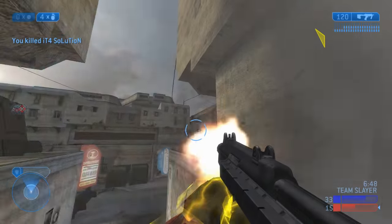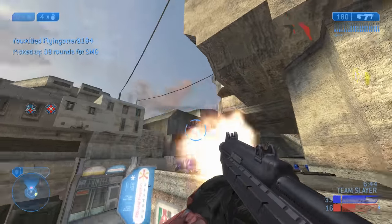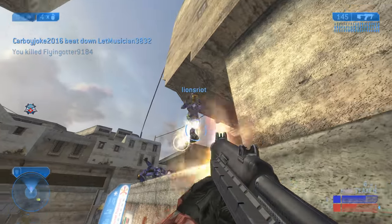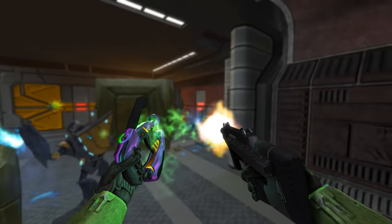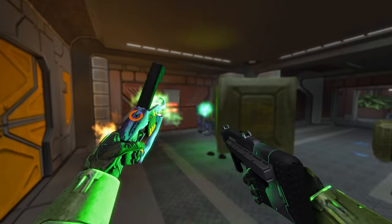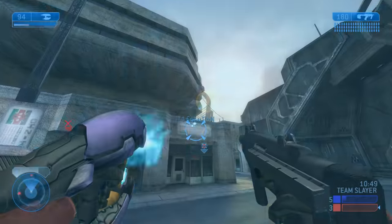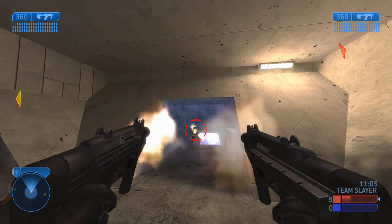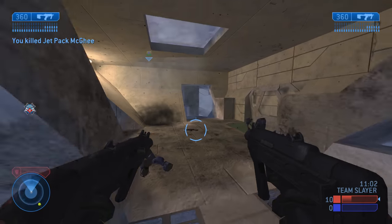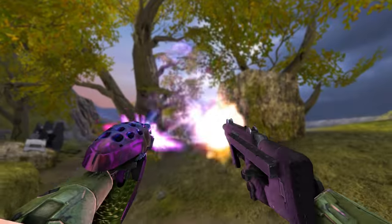Mechanically, the SMG has a 60-round magazine with a fast and snappy reload. While not being great at killing shielded targets, it's good for controlling unshielded close-range targets. Due to it being a sandbox item with the dual-wielding mechanic, it can be paired with another gun to mix and match strengths — a plasma rifle with the SMG for close-range domination, two SMGs for flash, or a needler if you're feeling silly.